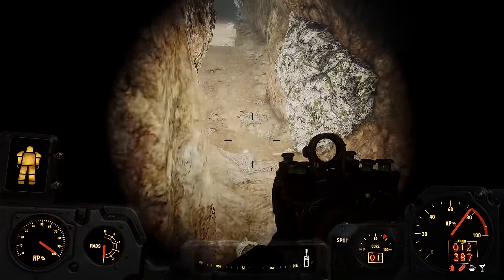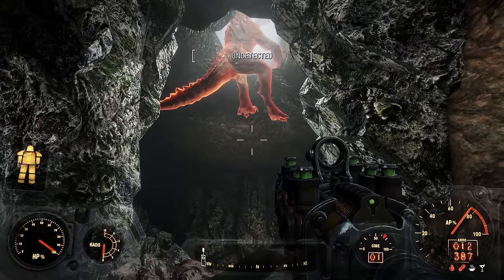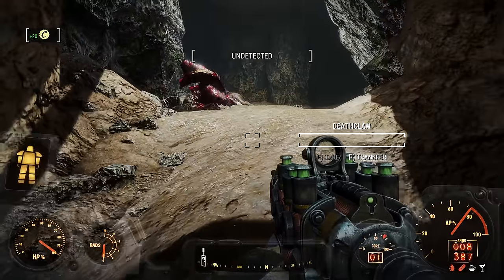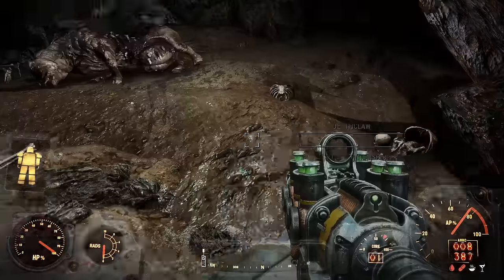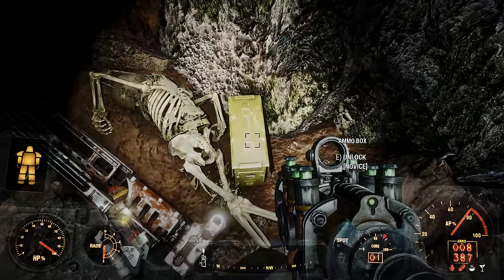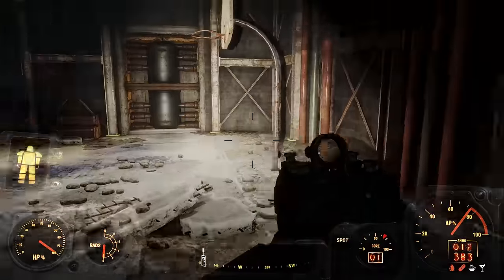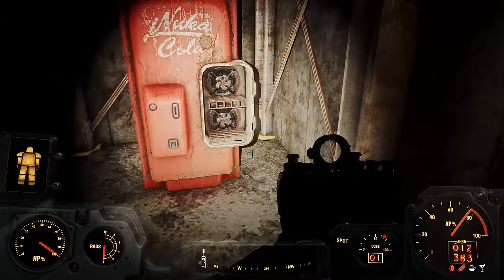Alright, Mr. Deathclaw. He didn't last too long. My caps are going away. Got a nice shot on his belly there. My damage isn't that high — I don't have adrenaline going; it'd be a lot higher if I had that going. I could have used the fat man, I suppose. I think there's a main nook in here somewhere — okay, that's taken care of. Honestly, I'd debate even bringing the missile launcher to the Glowing Sea because it doesn't matter that much — I'm going to be able to take care of stuff without it.